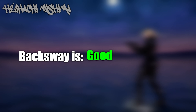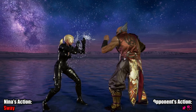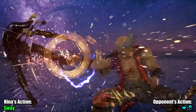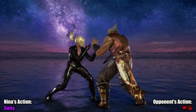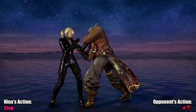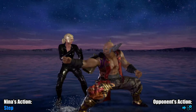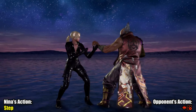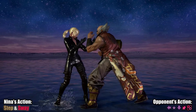Heihachi Mishima. Tekken's original final boss has some chunky hitboxes. The risk of getting wall bounced by back two, or caught crouching by a forward four, just isn't worth it. The only reasons why I have this listed as okay and not bad is because stepping left is so effective, but adding a sway can help you also cover for his risky lows, while also making some of his mids whiff — which a fuzzy block wouldn't account for.